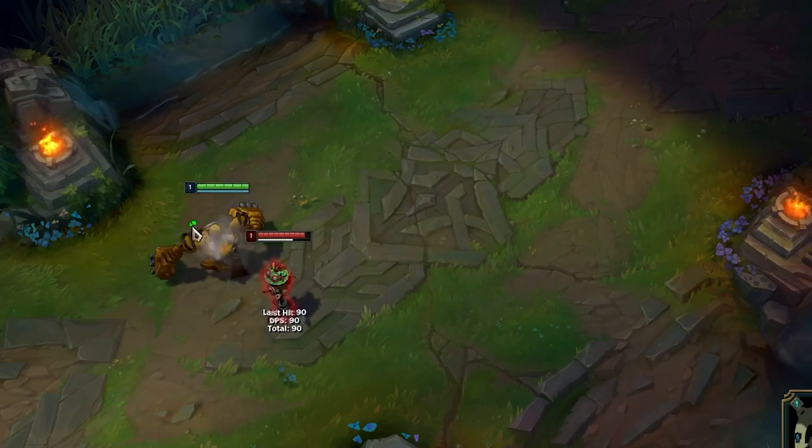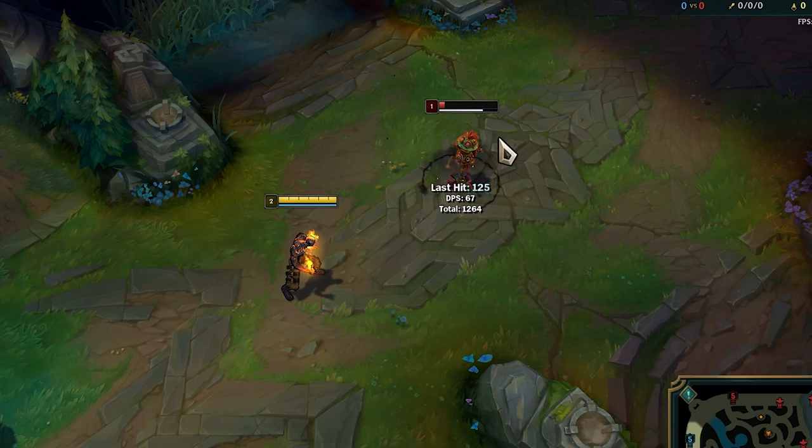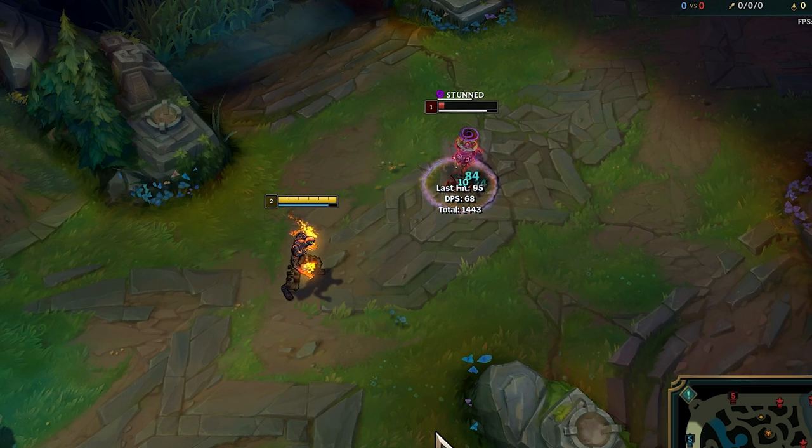Blitzcrank can pull enemies closer to his team by walking towards your team while queuing an enemy at full range. Use Q followed by E to stun enemies instantly as Brand.